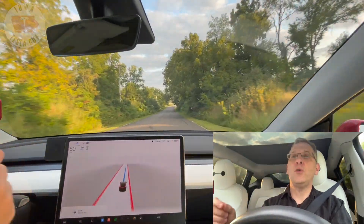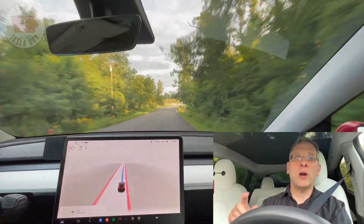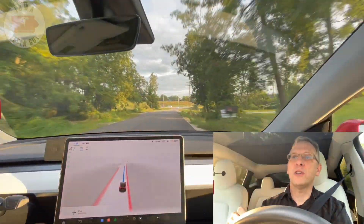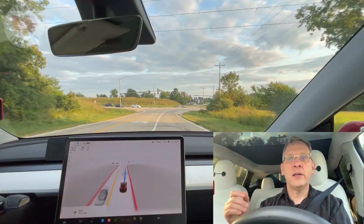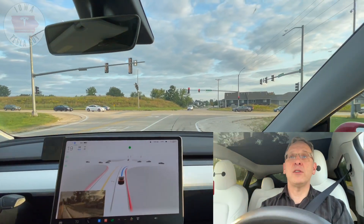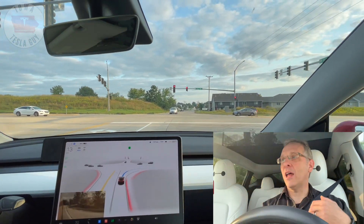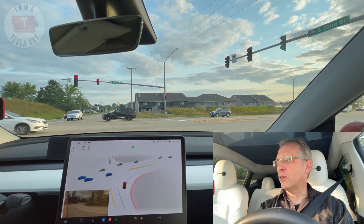We're coming up to a stoplight and we'll be making a right-hand turn. We're taking our usual route because of construction. The cross traffic here goes 55 to 60 miles an hour, so it's had issues pulling out and going by itself on this turn. Let's see what it does.